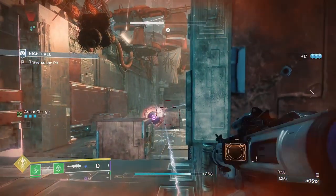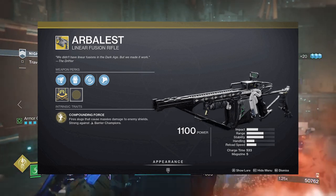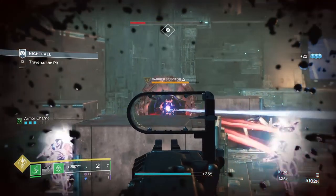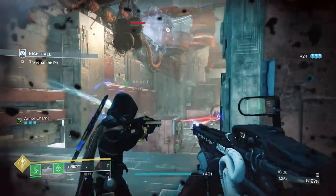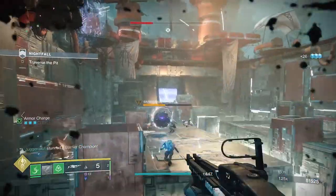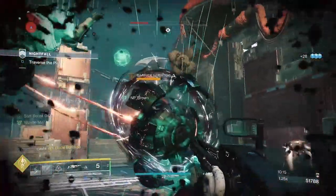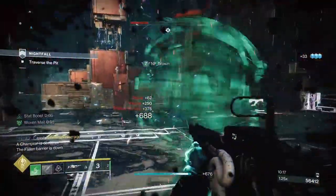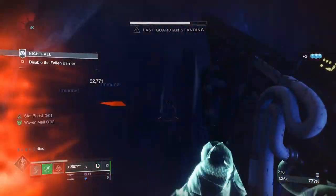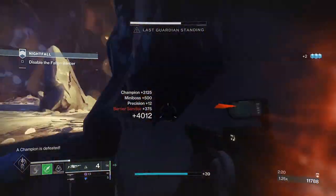Our second, and my favorite, is Arbalest — a kinetic linear fusion rifle. The perk is Compounding Force: fire slugs that cause massive damage to combatant shields. What's unique is that it occupies the kinetic slot, meaning you can carry a rocket, sword, or whatever else you want. Arbalest is the best weapon in Destiny at breaking barriers and also one-shots all elemental shields, making it the best special weapon to use in higher-end content. It's available at the Monument to Lost Lights.